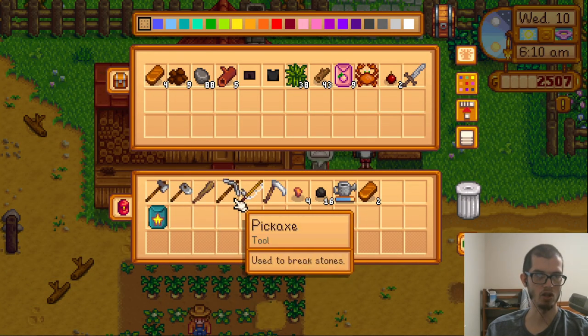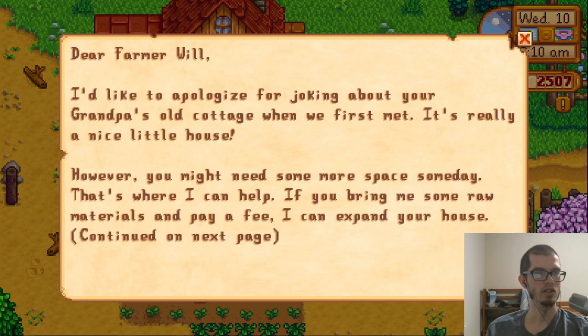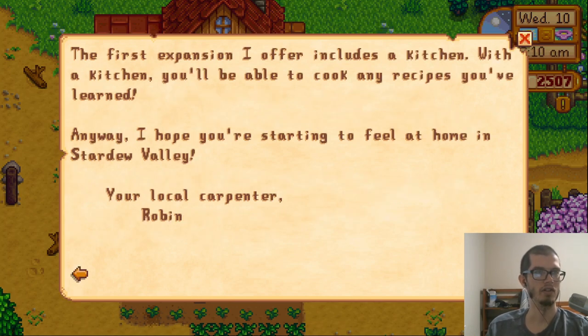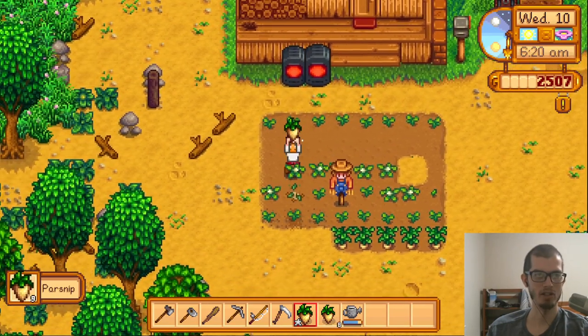I already know how to cook stir fry — Queen of Sauce, what are you doing? Don't waste my time. You test my patience. Are you really even the queen of anything? Dear Farmer Will, I'd like to apologize for joking about your grandpa's old cottage — it's really a nice little house. However, you might need more space someday. The first expansion I offer includes a kitchen — with a kitchen you'll be able to cook any recipes you've learned. I like that she has a prescribed order: you must purchase a kitchen before I will make you a sunroom. The parsnip harvest is bountiful.